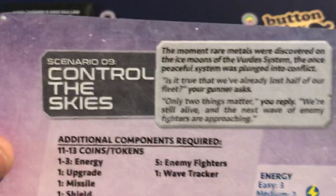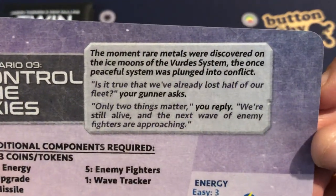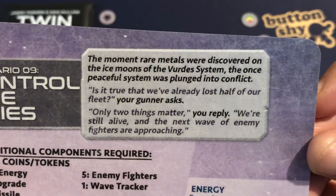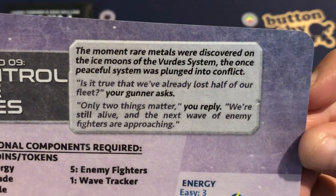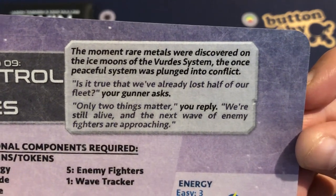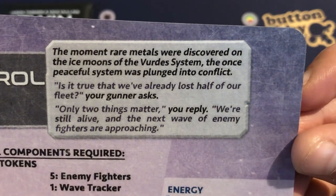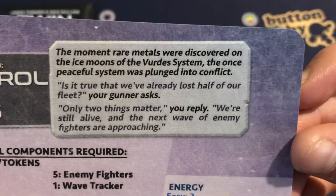So let's have a quick look at the scenario. It's scenario 9, Control the Skies. The moment rare metals are discovered on the ice moons of Verde's system, the once peaceful system is plunged into conflict. Is it true that we've already lost half of our fleet? Only two things matter, you reply — we're still alive and the next wave of enemy fighters are approaching.